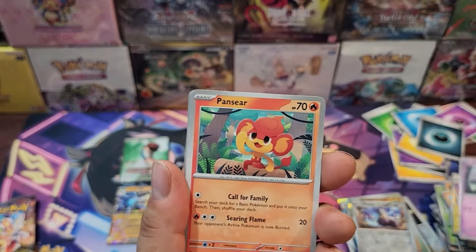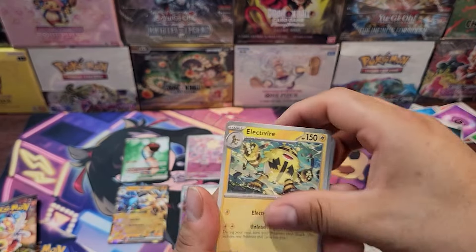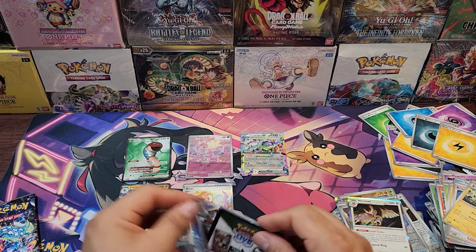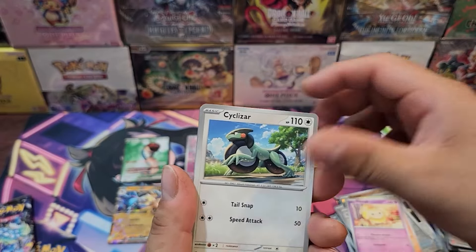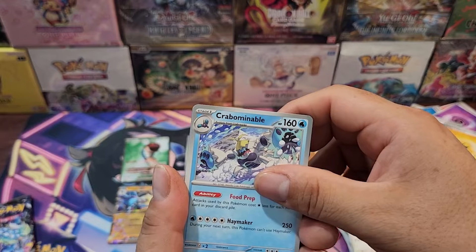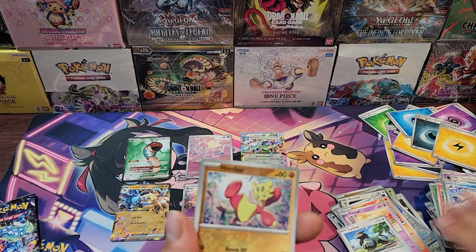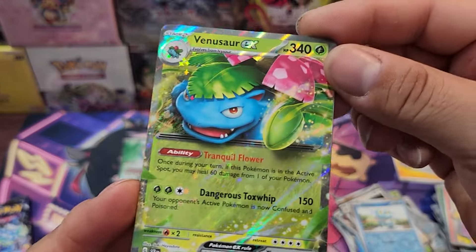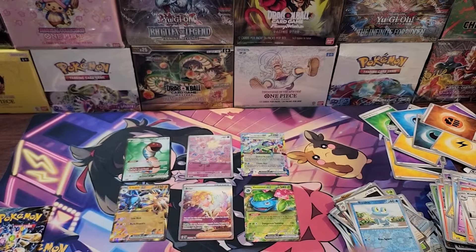We got Yamask, Pancham, Carnivine, Pom-Pom, Bellossom, Briar trainer, Electivire, Fletchling, Glasshopper, and Noctowl — Noctowl is going to be the next promo for the next booster box, right? Continuing: Clang, Charcadet, Fidough, Cyclizar, Crabbo, Mawile, Talonflame, Salazzle. And we got the Venusaur illustration rare — that is so cool! Six hits already, nice!